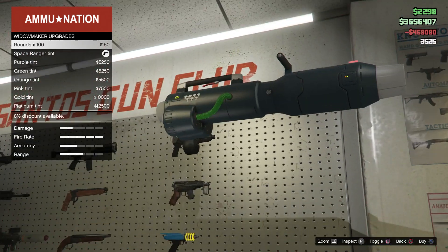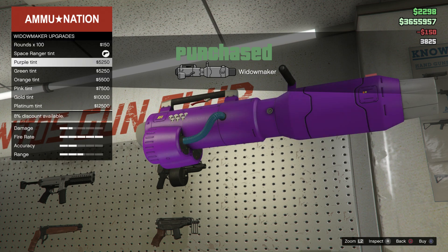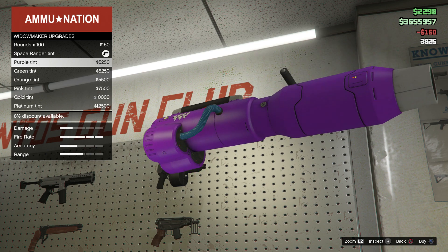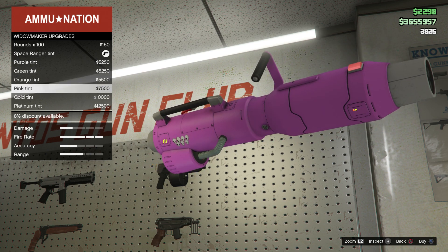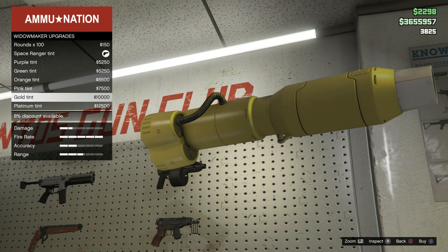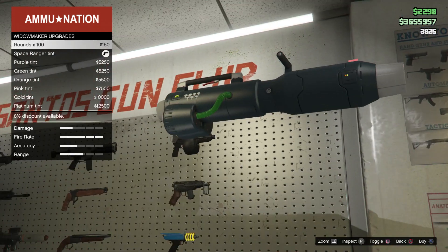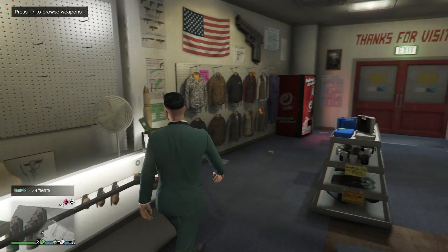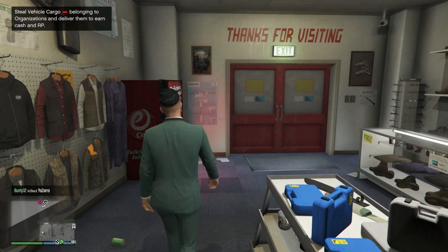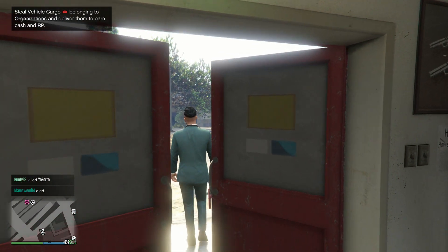We got it — let's get some ammunition. You can customize it — look at that gold, that's the best color, but we'll keep it normal for now. The only thing you can do is change the color. Let's see what the Widowmaker is all about.